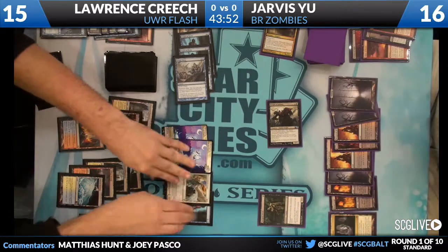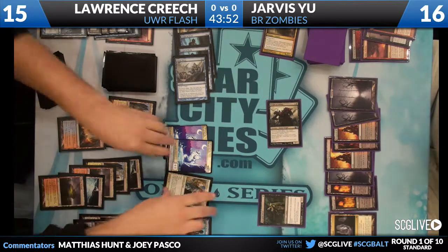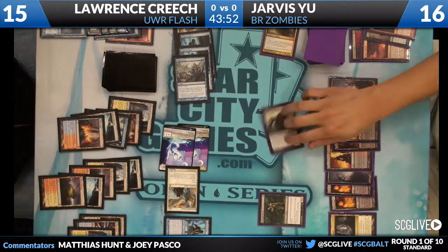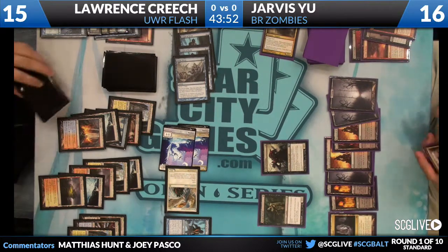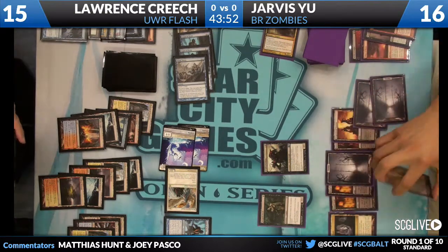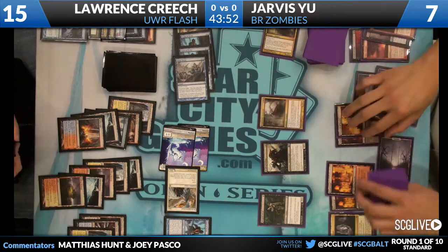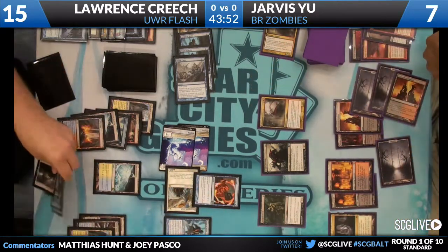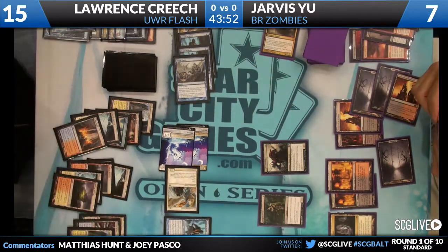Augur of Bolas gets in front of Knight of Infamy and is targeted with a Restoration Angel — Augur goes to the bottom, misses. He does that about one third of the time — one of the hazards of playing the card. What's kind of funny is that because Zombies is the premier aggro deck right now, the one-three even when he misses is a pretty acceptable card. There's a Falkenrath Aristocrat and a Rewind from Lawrence — free counterspell.